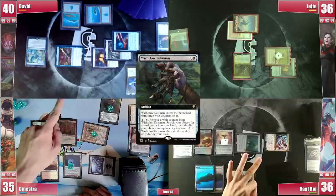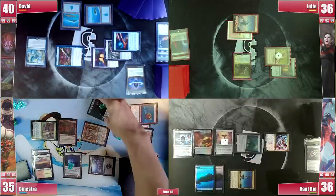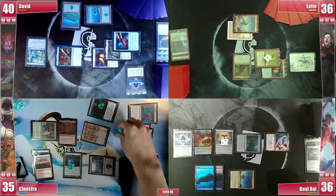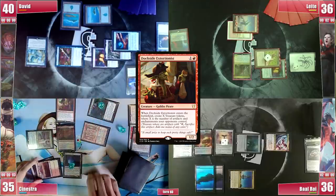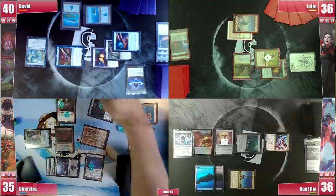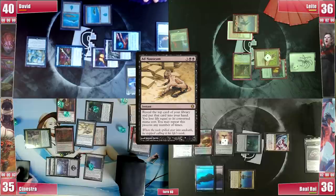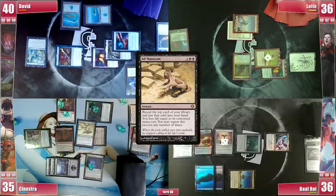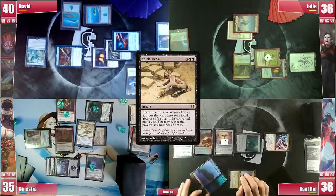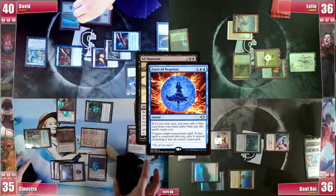After evaluating each player's hand size Sinestra activates Wishclaw Talisman and chooses Leite to have it, hoping the blue players interact with any attempt at winning from him. He gets and casts a Dockside Extortionist, netting him a total of 12 treasures, and goes for a main phase Ad Nauseam. As David probes Sinestra's treasures, Baal asks if that means he has a Flusterstorm — to which he replied affirmatively — so Baal tells him not to cast it and he will interact. He hardcasts a Force of Negation, which wasn't quite in Sinestra's plans as he had Mizzix's Mastery planned to go for it again.